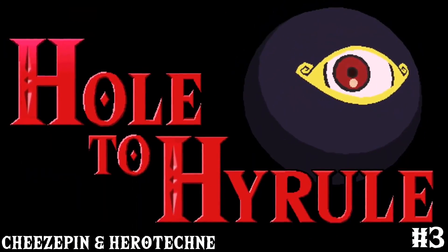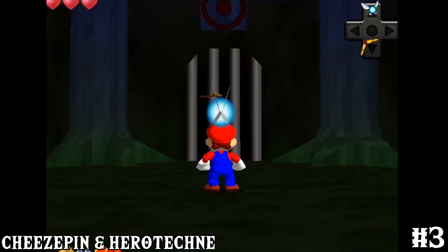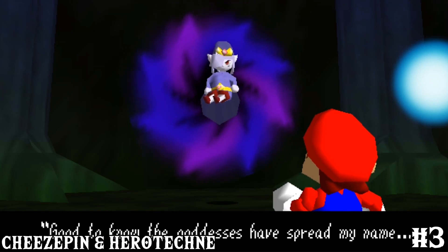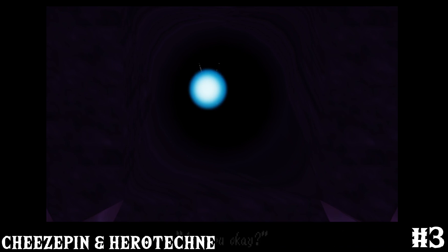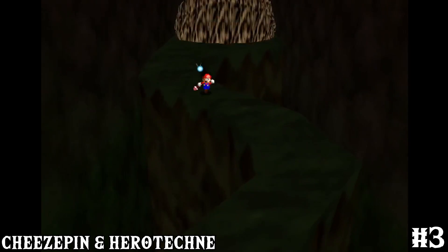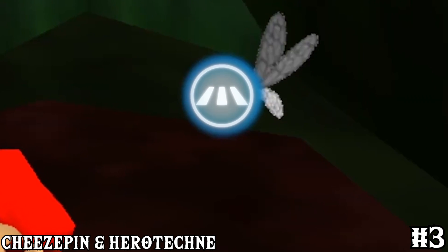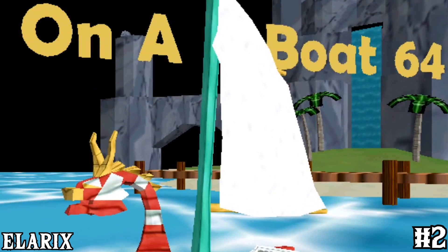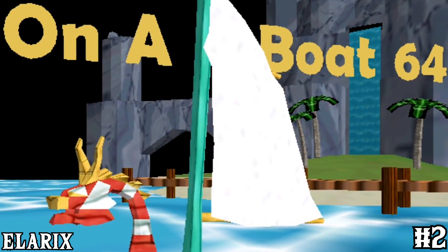Number three: The Whole to Hyrule. This hack was by Cheesepin and Hero Technique, featuring a ton of power-ups created directly from Ocarina of Time, as well as unique cutscenes and voice acting — 'Looks like you took quite the fall' — which is insane if you think about it, because this guy sounds exactly like Vic. It just keeps driving me crazy, it sounds just like him.